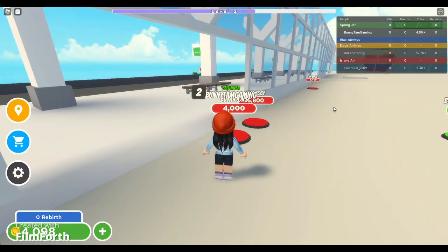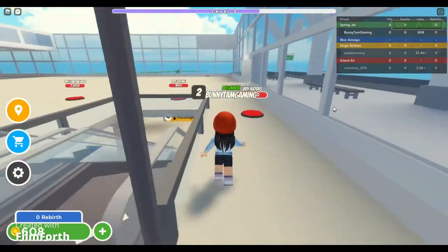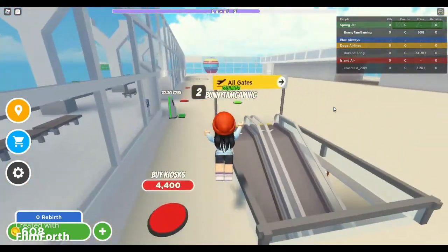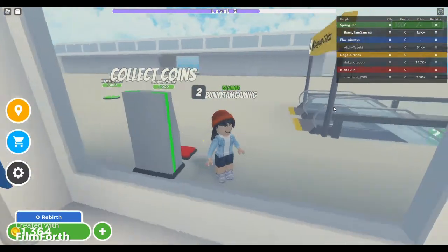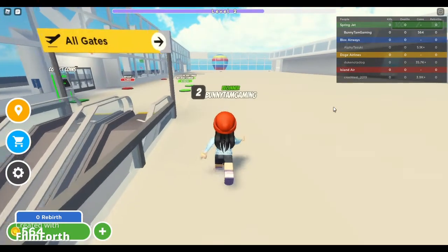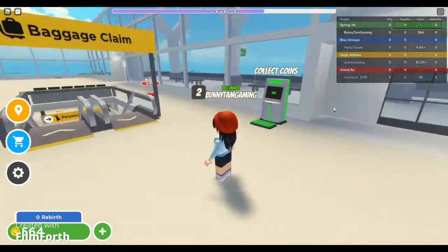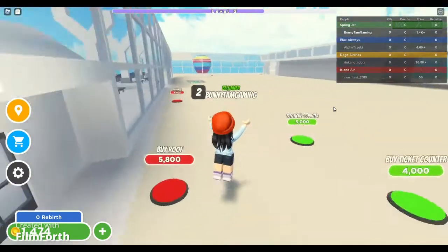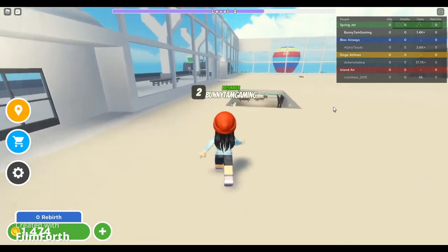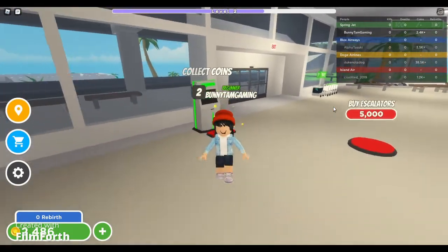We get the doors and still need the roof, but first let's get the seating. We need 800 and only have 600, so we collect more. We get the seating, then decide to get the escalator on the other side first so people can come up. We check the hole — it needs 5000 coins and we're at 2000, so we head back upstairs to finish up there first.